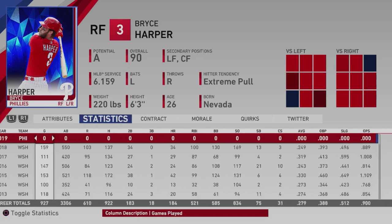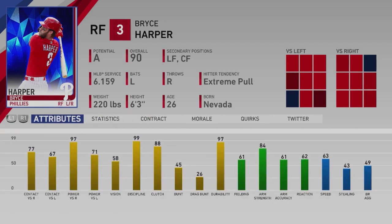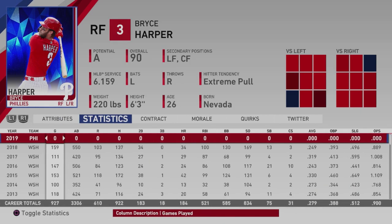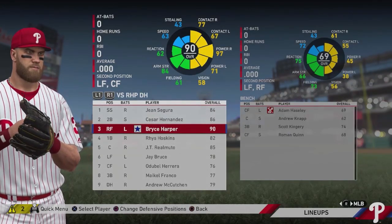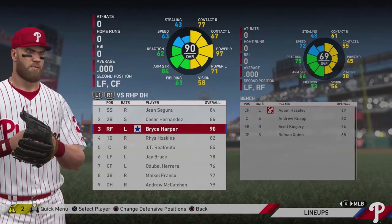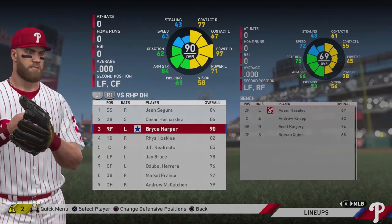He's 26 years old with this massive contract, so I think the majority of this sim is going to be with the Phillies. Looking at his stats: really good power versus righties, okay power versus lefties, decent contact stats. For his career so far he's sitting just under 200 home runs, just under a thousand hits, just over 500 RBIs, a .280 hitter. Let's see how he can finish up here with the Phillies. We'll let the CPU handle everything and see how season one plays out.